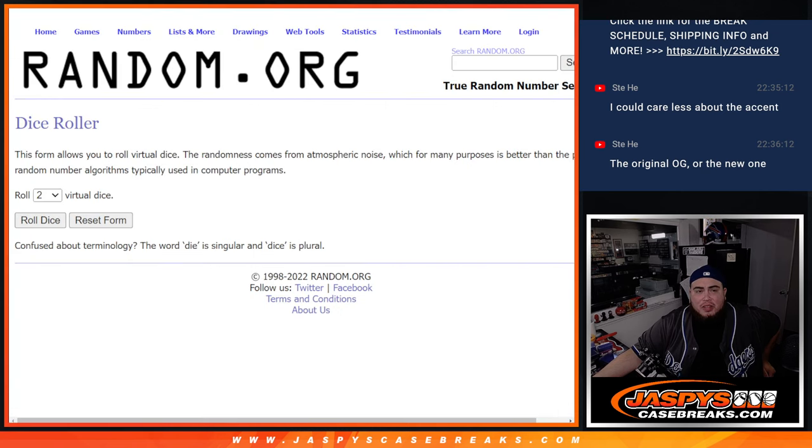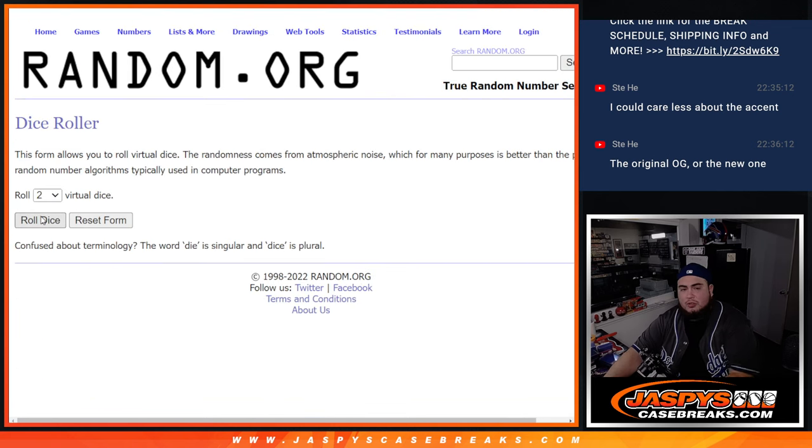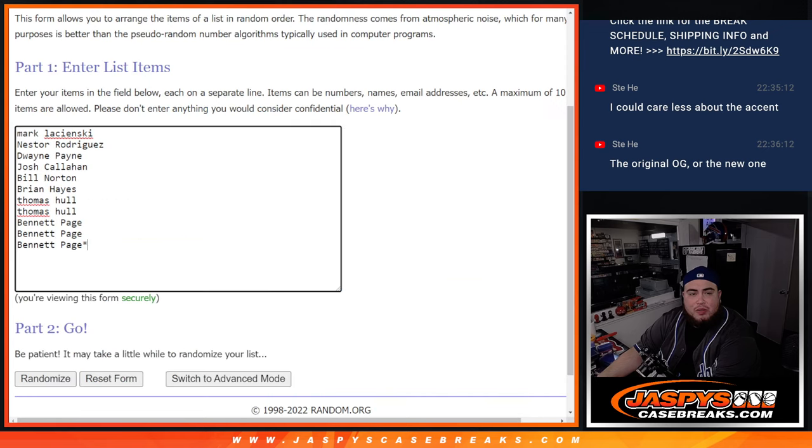So there's the list right there, there is the dice roller, and there's the 11 customers. Let's click the dice roll — boom — full 12. Let's randomize the list of names 12 times.